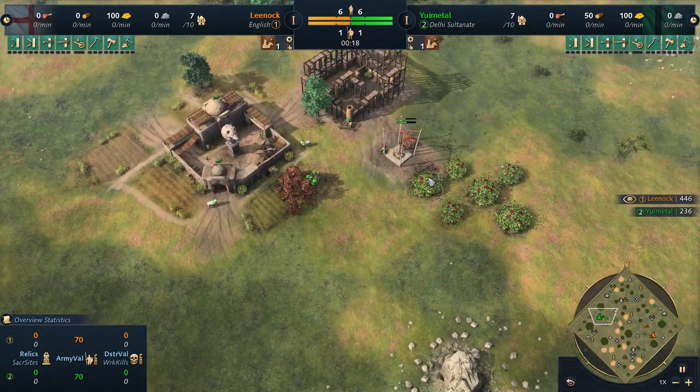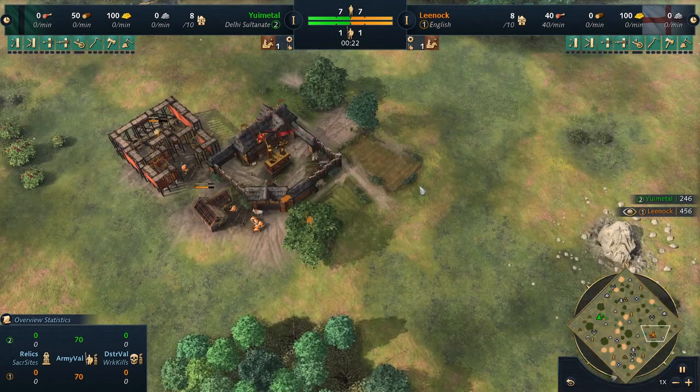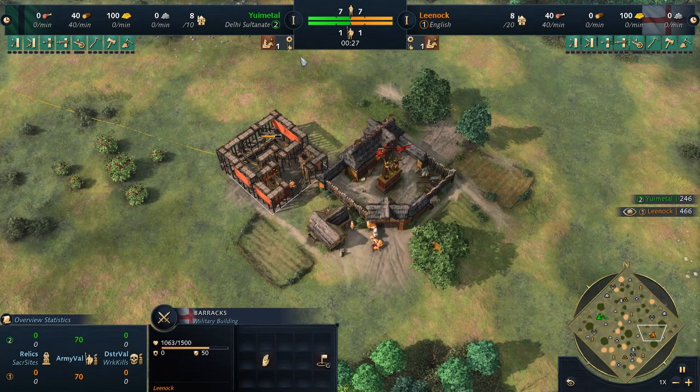That's where I get my in. It's going to be up against Yu-Metal on the Dehli in the green. And then Leenok, of course, playing as the English in the orange, immediately going into the rack. So there will be some cheeky men-at-arms shenanigans early on.